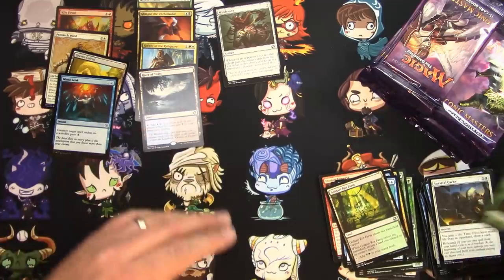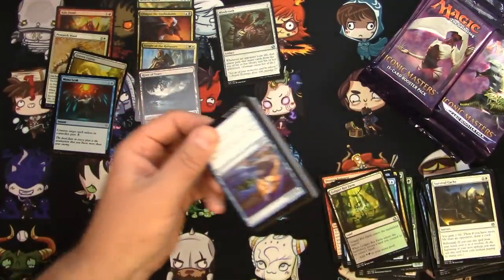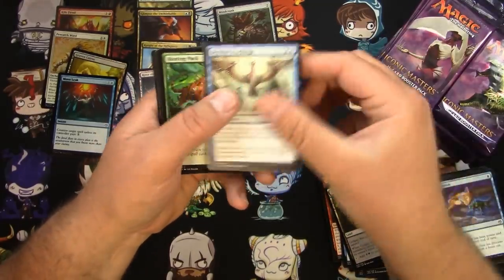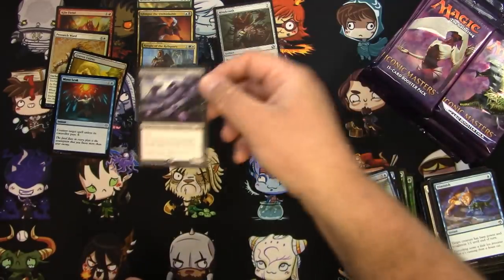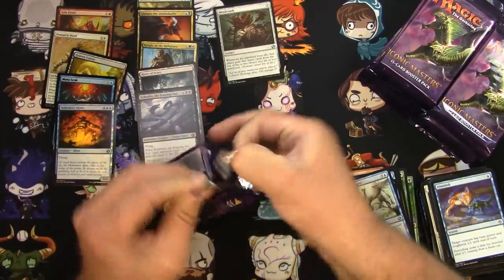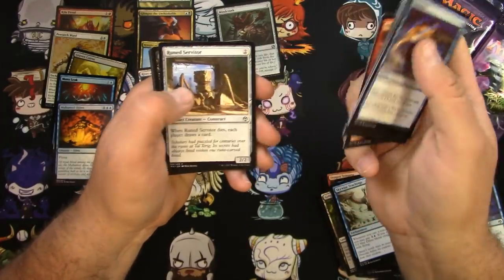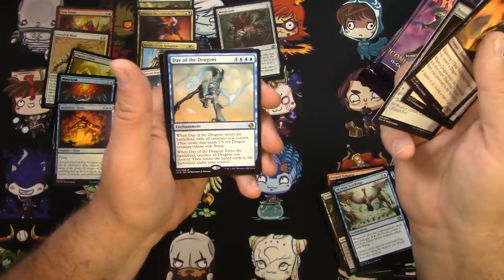Probably not, but a foil Mana Leak is probably decent just on its own. Okay, Butcher's Glee, Heat Ray, Scion of Ugin, Doomblade, and a Kokusho the Evening Star. These legendary dragons are not worth a whole lot. Got a foil Mahammadi Jinn. Need some big pulls here — that's what we're all about. Pillar of Flame, Izzet Charm, Pristine Talisman — I don't know, I think the talismans are intolerant. Day of the Dragons.